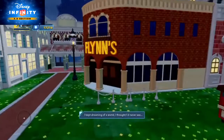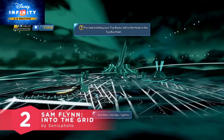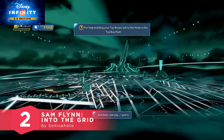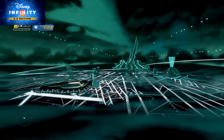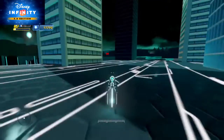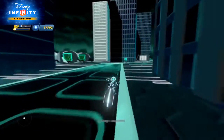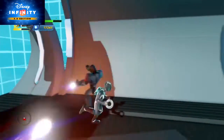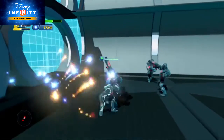Check out number 2, Sam Flynn into the Grid by Sonic Photo. Based off the Tron Legacy film, this toy box actually takes you through Sam Flynn's journey into the grid to find his father. But his arrival, however, isn't that well received by Clu. So fight your way through the arena, hop on a light cycle, and then escape to the End of Line Club. What we really like about this toy box is the cinematics — it makes you feel like you're really going into the grid. Awesome job Sonic Photo.